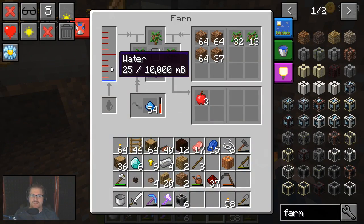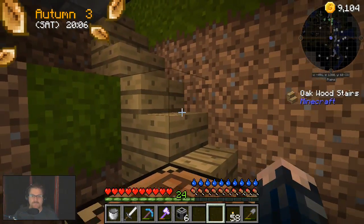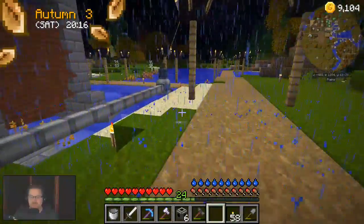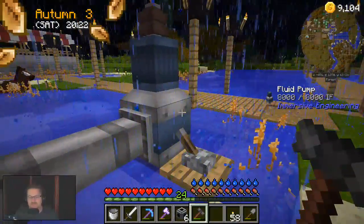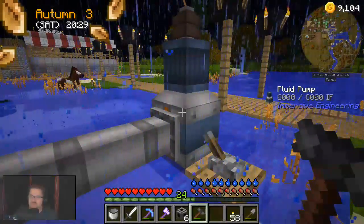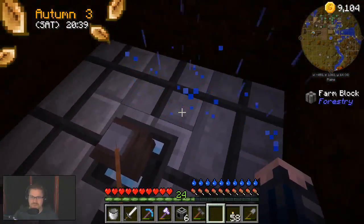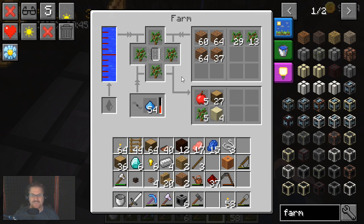Let's go down into here. We don't have water. Why not? Probably something to do with the fact that I have not actually set the side of the pump to output water. I'm pretty sure orange is output. Or I could be wrong. Orange was definitely output - there we are, we are full on water. Fantastic.